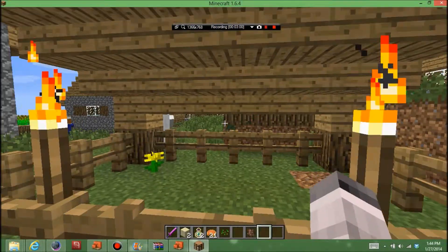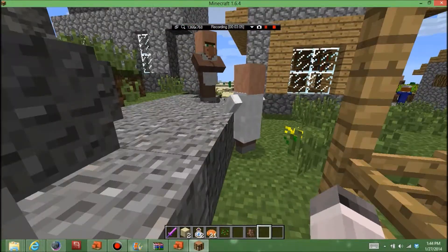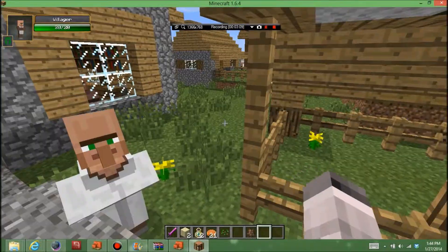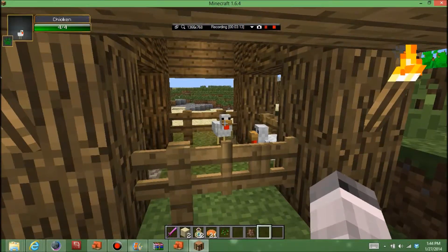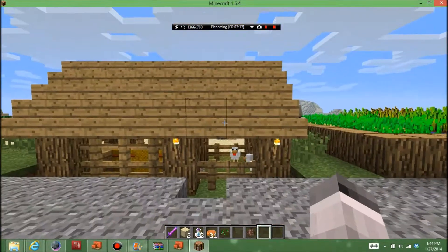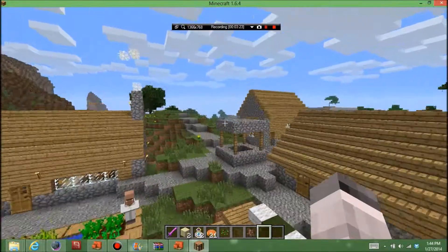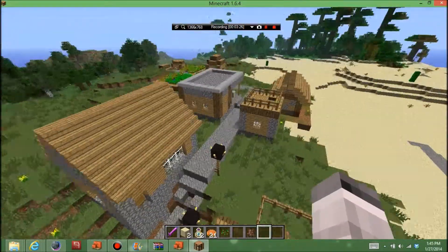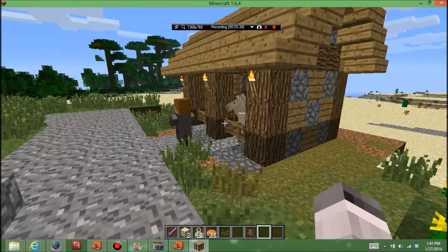This was supposed to be a sheep farm, but the sheep seem to be gone. It's pretty small. Here's the chicken farm — I love this building, it looks really nice. This village has it all, really. Over here is the blacksmith building, and here's the horse stable.